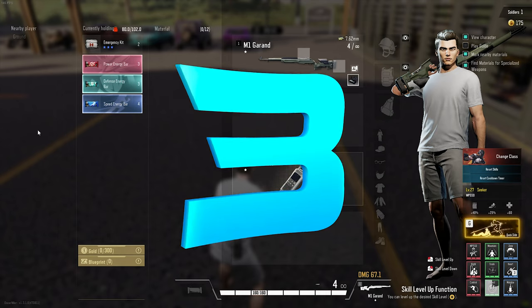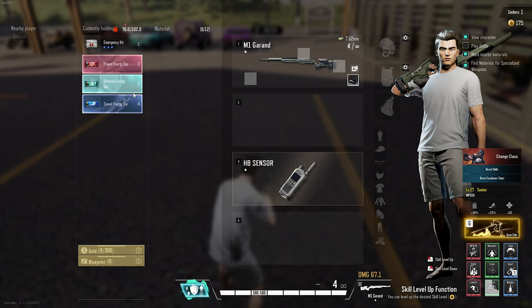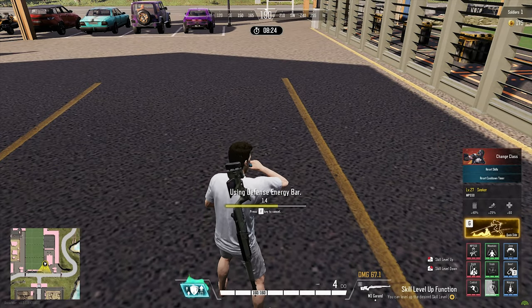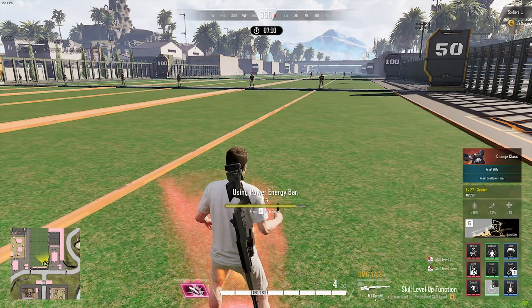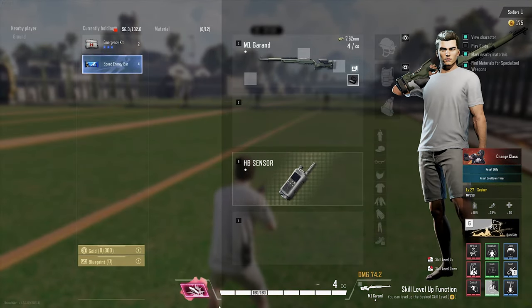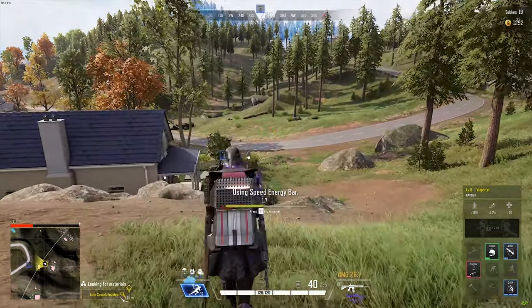Third is the fact that you can actually stack your energy bars — a lot of players do not realize this is a thing, and it is huge. If you eat an energy bar just before a fight starts, the time it takes is a high chance for you to actually die. What you can do instead is stack all your attack power, defensive, or speed bars in order to create a longer lasting buff. This goes up to 720 seconds and is great when you're running from the zone. Do keep in mind this will not stack the buff, but will instead just give you a longer duration.